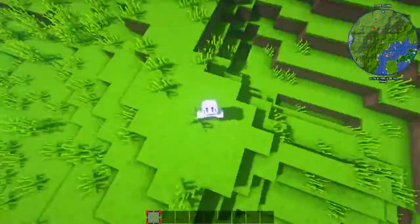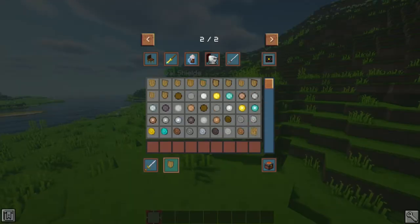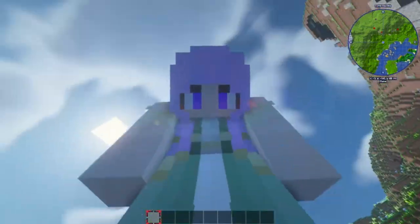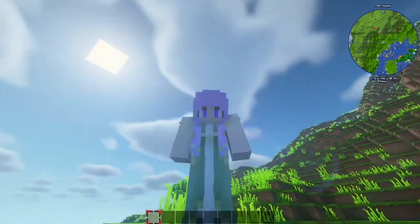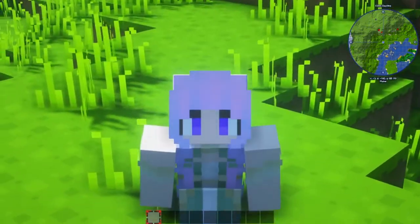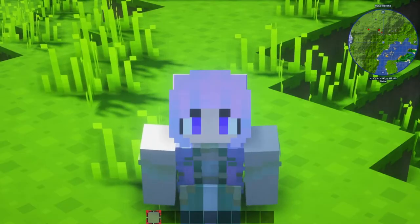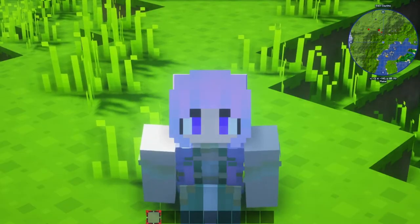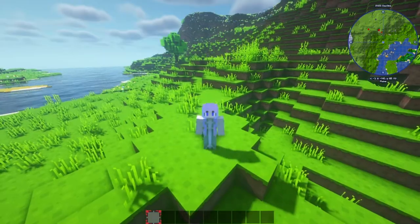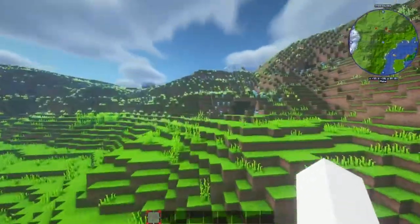Whenever I switched over to Shockbyte, I was able to switch out all the mods — I got all the mods, we're good on that front. But I switched over the map, right, and the map isn't working currently. I know I can probably fix it with a couple of tutorials, figuring out how to properly switch the map over. But the problem is, look at this beautiful map I spawned into.